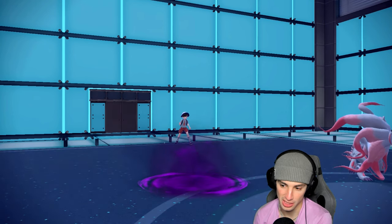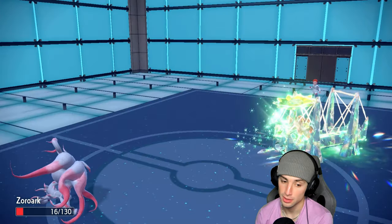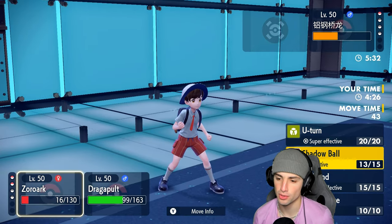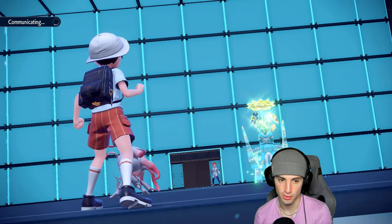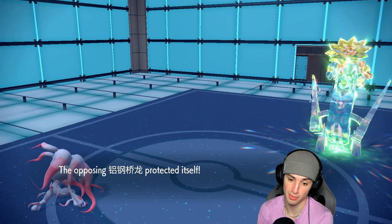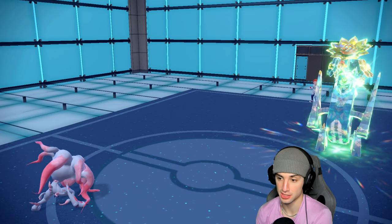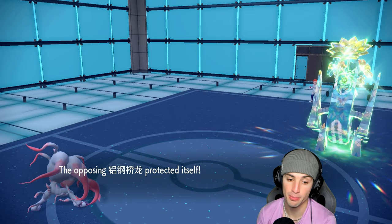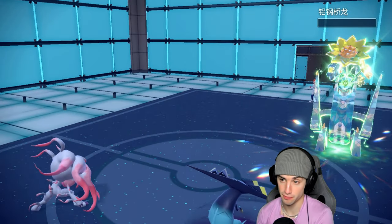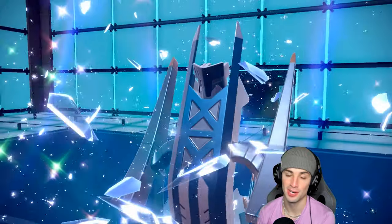The only way they win is if they KO Zoroark in one shot — they almost had enough damage for it, that was a lot. And I realized I can't even U-turn since I'm choice scarfed. Phantom force hits super effective doing more chunk damage. Zoroark should finish this match with the next shadow ball. Wow, we pulled that one out! Phantom force picked up the KO — we're sitting 2-0.